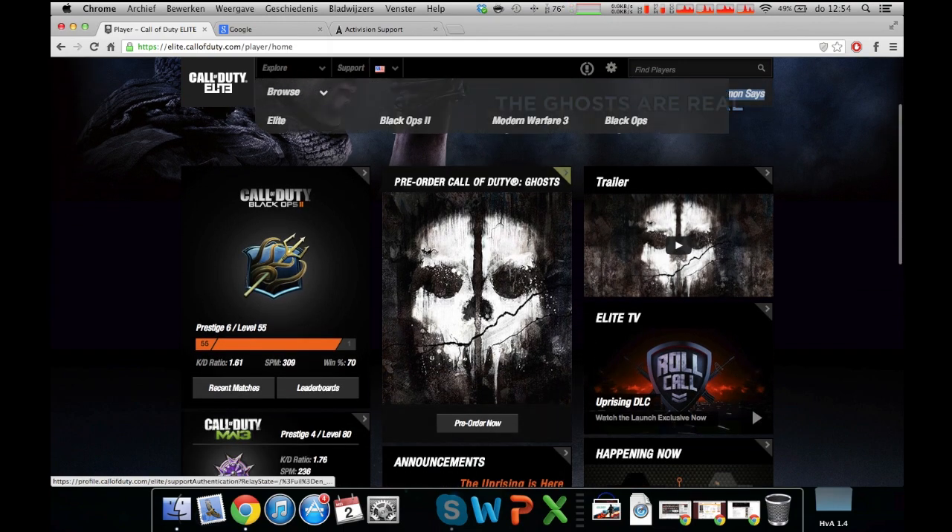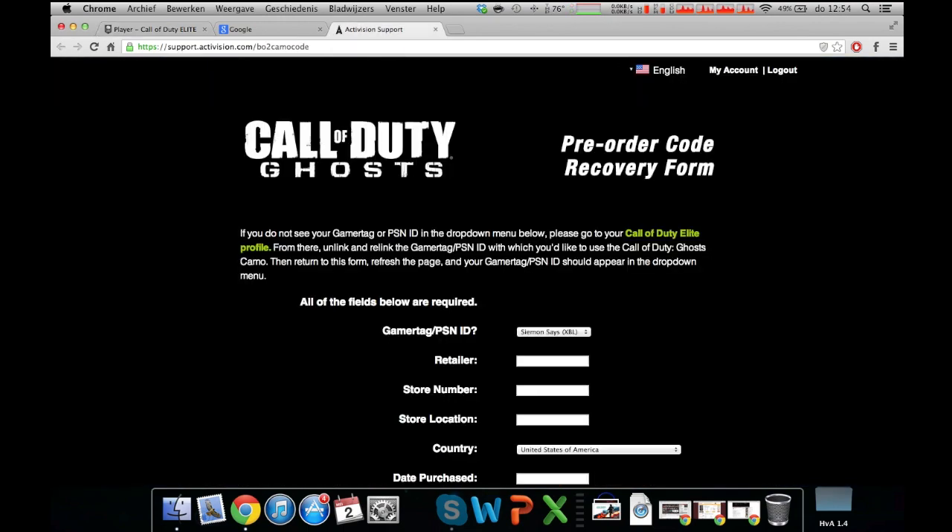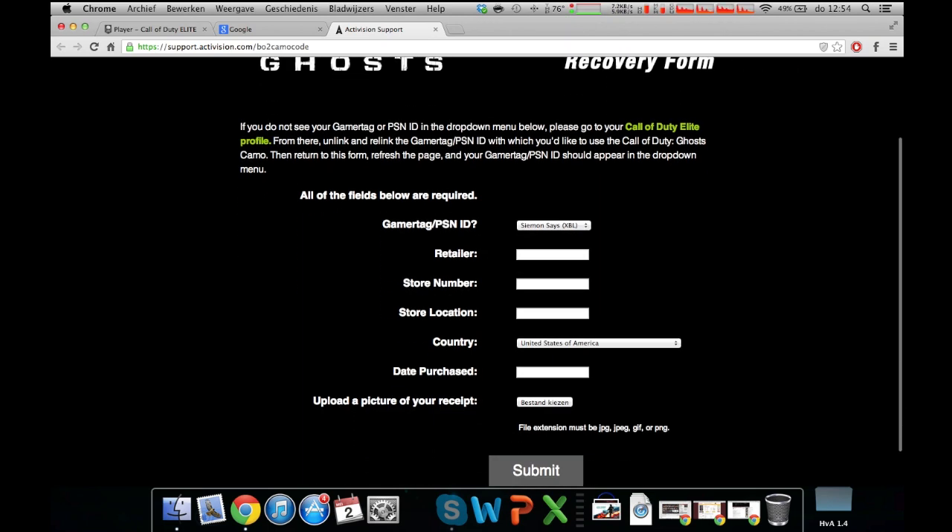Next, go to support.activision.com/blackops2camocode. You need to fill in some random info to get the camo. My gamertag is Simon Says, retailer is GameStop, store number is 4202, store location is LA, state/country is America, and date of purchase is today.